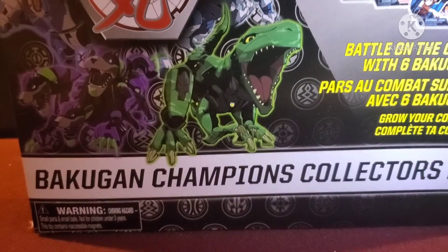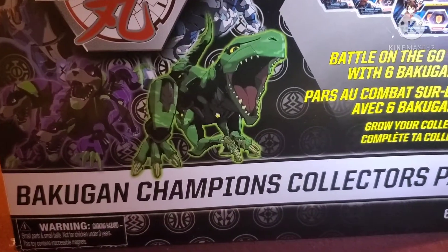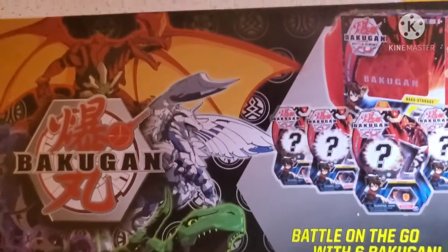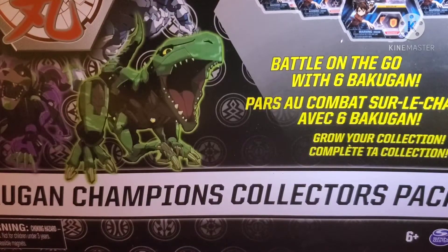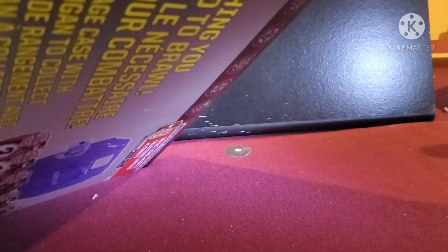What is up, my memers and dreamers! Today we're going to be taking a look at the Bakugan Champions Collector's Box. I already took a look at the Bakugan Battle Box, which came with five Bakugan, a poster, two card packs, pins, and stickers. This is the other version — the Bakugan Champions Collector's Pack — which comes with six Bakugan and one Bakugan storage case. All of them are random, and this is actually a Target exclusive.